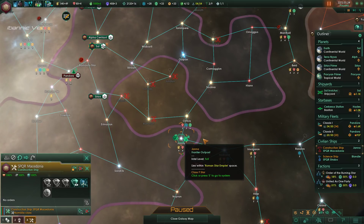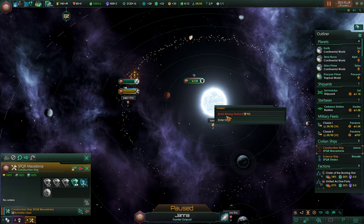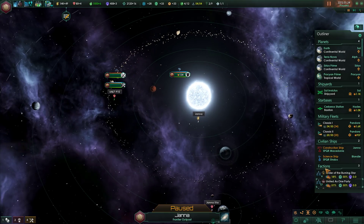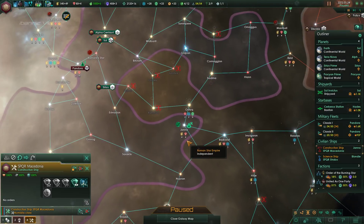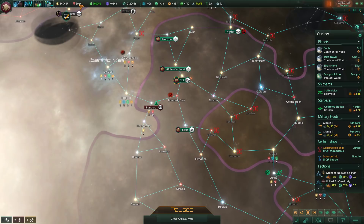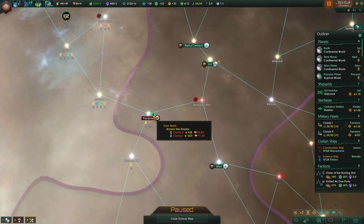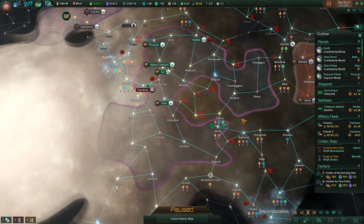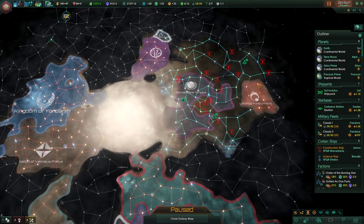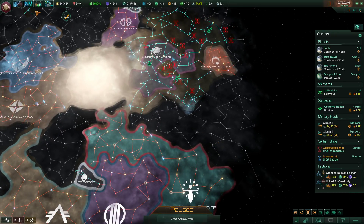Our construction ship is done here. We don't have any resources right now — that's a bit of a problem. We have no resources whatsoever because the upkeep is incredibly high, like 80 minerals. We really need this system to get back on track. We'll do this slowly — we've seen the fights — and I want to take some time to check out the situation we're in right now.